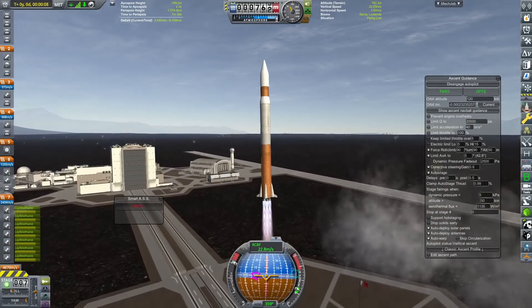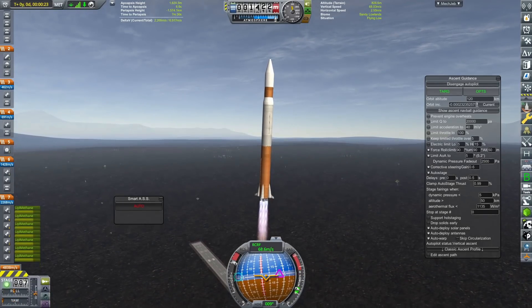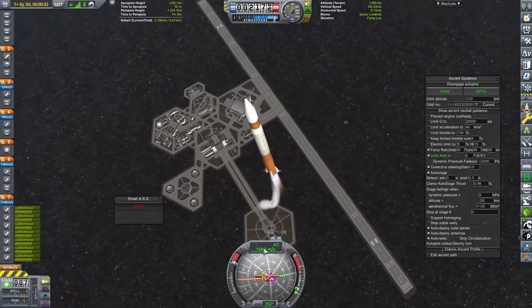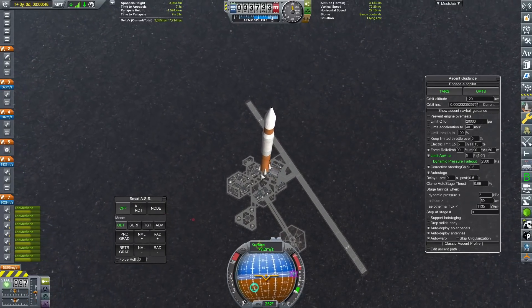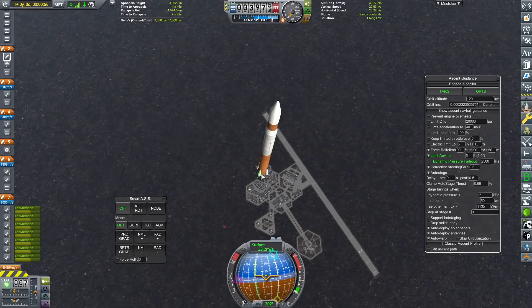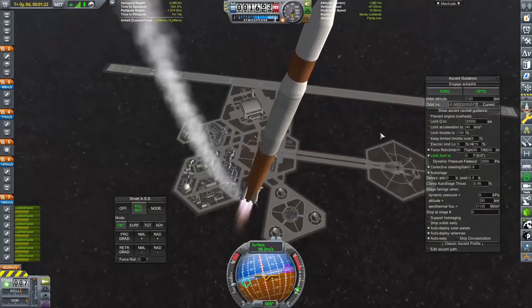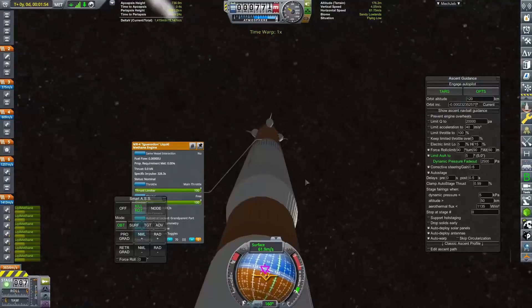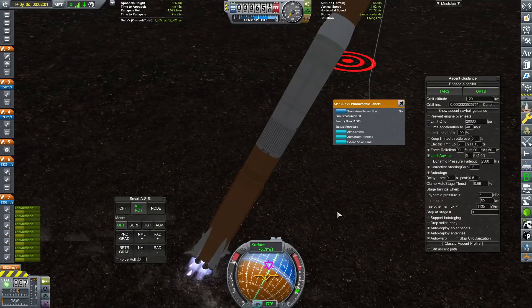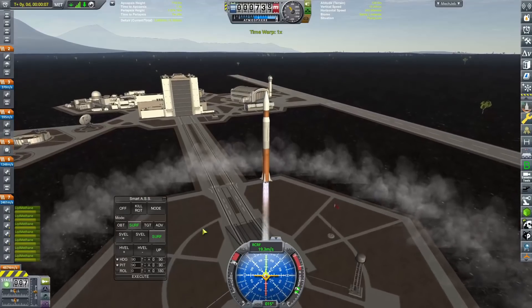This is the first launch and we're attempting to go to Fury first, but I forgot to set the root part from the rover to the probe core on top. This is the first time I'm using Ascent Guidance in this save, and those two features together - well, as we can see that didn't go particularly well and we come crashing back down into the ground. I couldn't save it at all. That's mainly because I had the rover set as the root part so the navball was sideways.